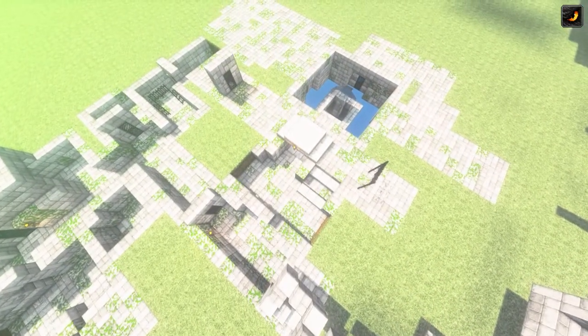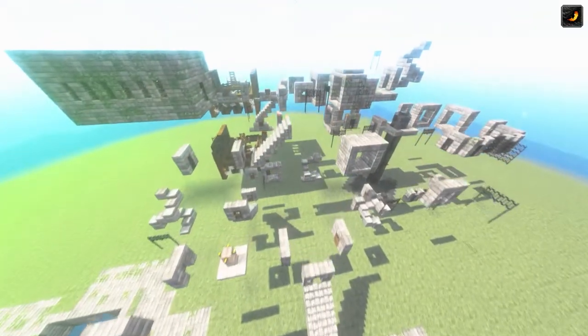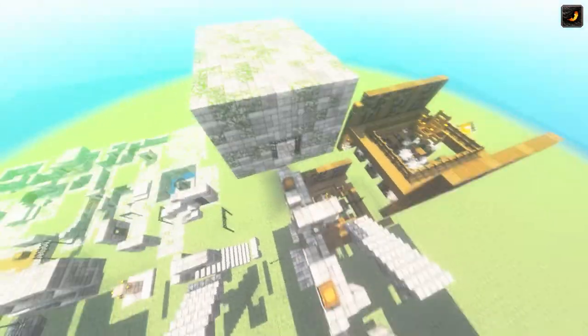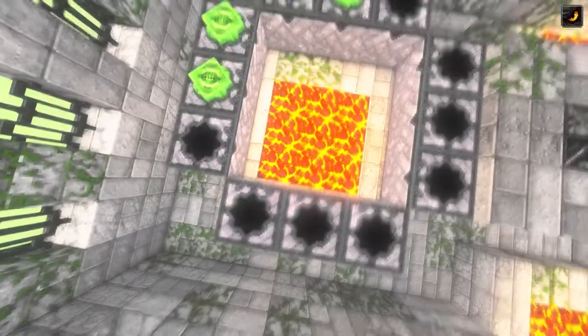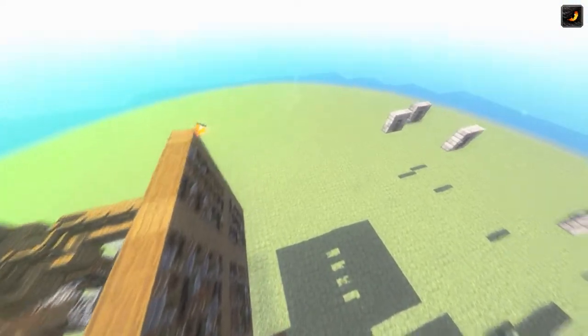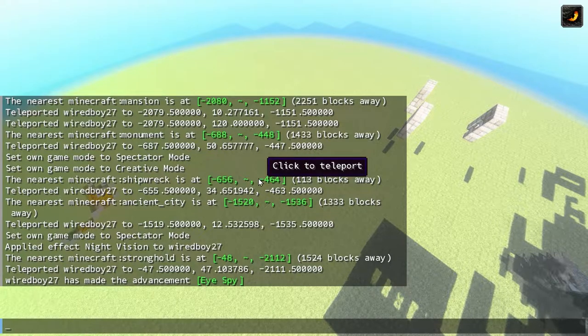So basically everything will spawn. Where is actually the end portal? Can we find the end portal? There it is! The ender eyes look cool. So yeah, anything you want to find - it's just a super flat world with all the different structures. And if you look at the coordinates here, they're all actually quite close to each other.